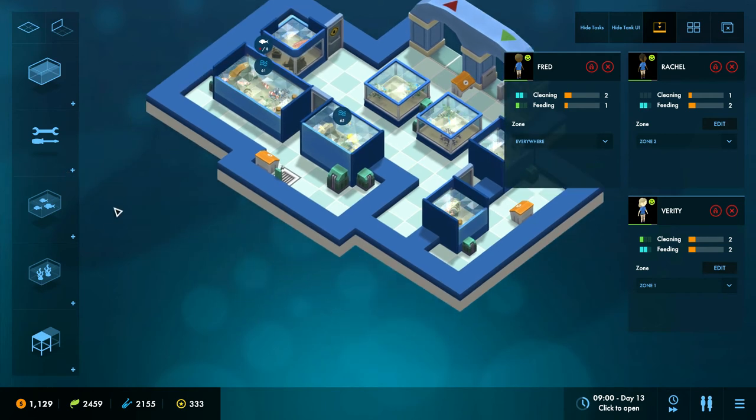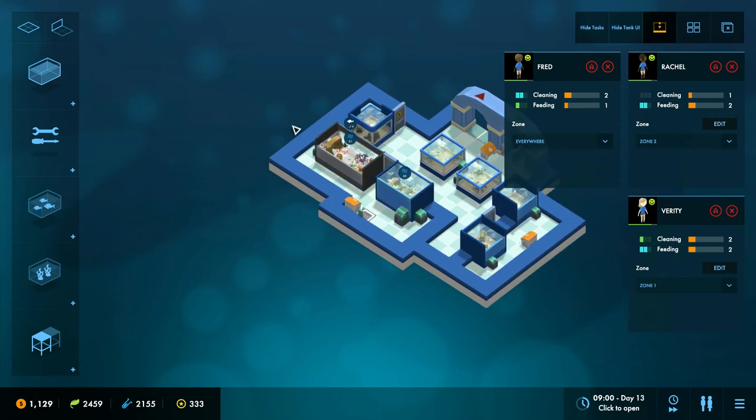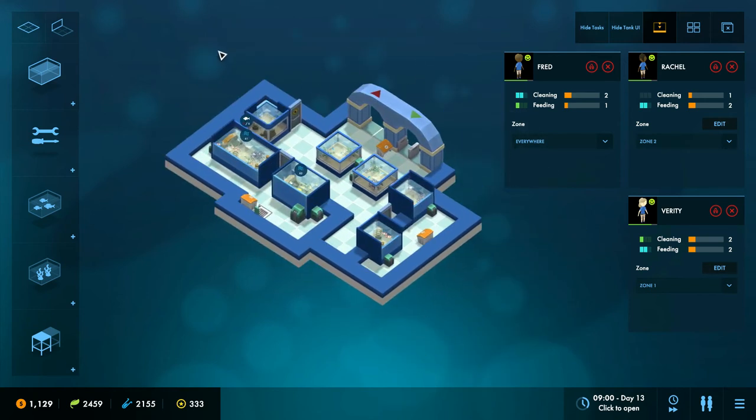What I've done is not just assign a space to an individual staff member — you actually create a zone, and if you hire another staff member you can just assign them directly to an existing zone. So now if we put Fred onto zone two as well, he's on the same zone as Rachel. I'll put him back on everywhere though. Once you expand and have rings of tanks all over, you can have each ring as a zone and just hire new staff assigned to that zone — really simple. You don't have to keep reassigning zones individually, which was laborious in something like RollerCoaster Tycoon.